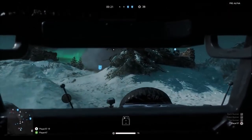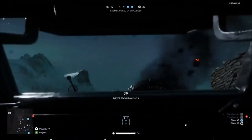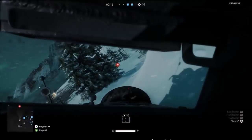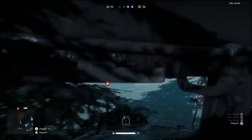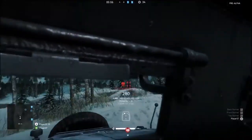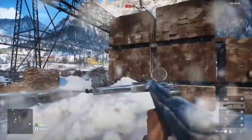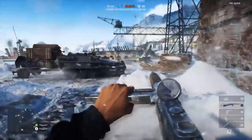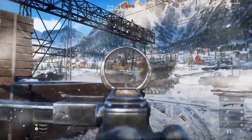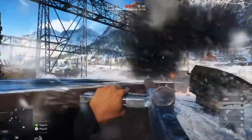Next is the M1 Carbine — we saw this on the cover art and in multiple places in the first trailer. The Lewis Gun we know will be in the game because in the Battlefield 5 Road to Battlefield 5 content in Battlefield 1, you unlock a Lewis skin that will be available in Battlefield 5. Next is the Thompson SMG — we saw this in the first trailer, and it came as part of the pre-order weapons DLC for Battlefield 5.